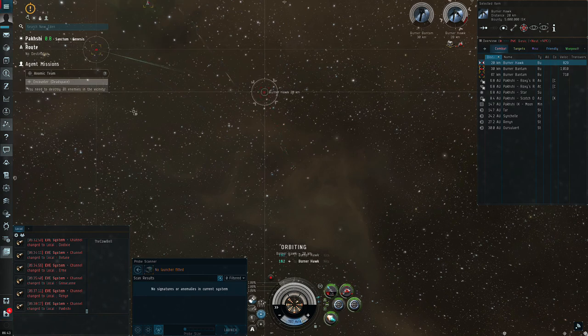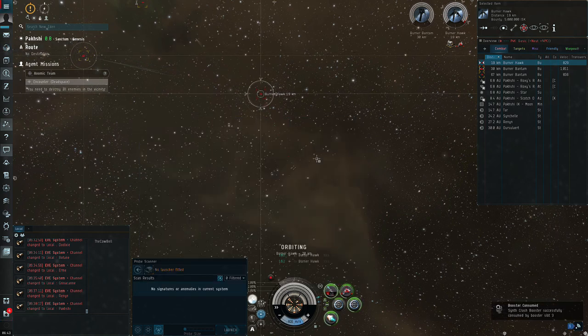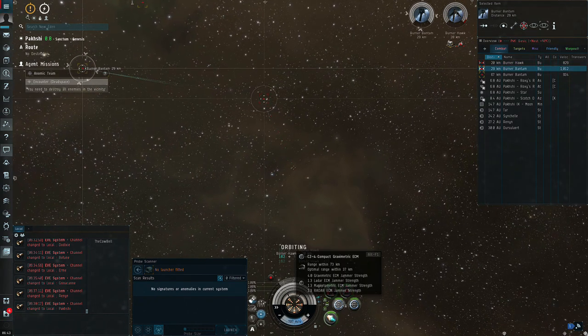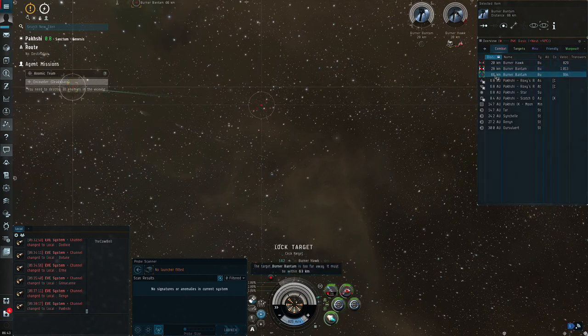Then you can take out one of the repairer ships — it does extend the length of the mission, but it's one way to get around the RNG factor. I also suggest taking some boosters to help bump up your DPS. These missions need to be done at about 105 DPS, and you need about 21,000 km on your rockets.